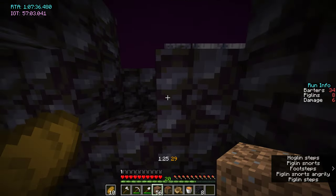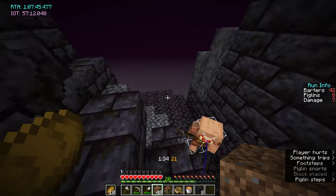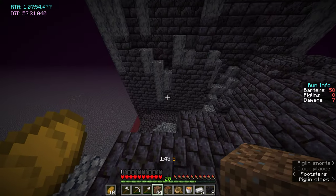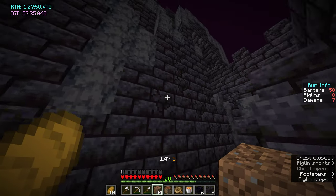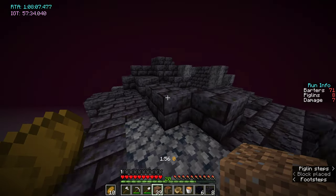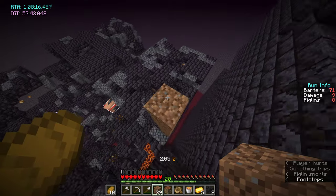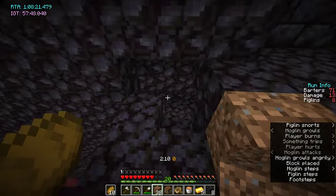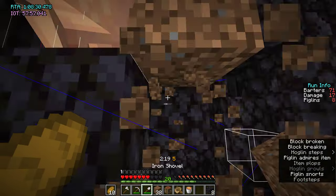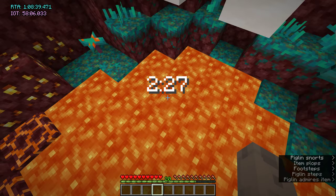Go back up the staircase and you're out. This bastion variant is tricky because there's no single triple chest zone. You usually get around six piglins on this stable route — I've got eight so they'll probably finish before I'm done. With six you could easily loot all the chests and go back down. It's still pretty close to two minutes.